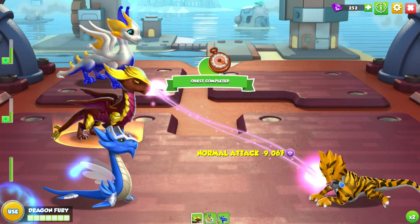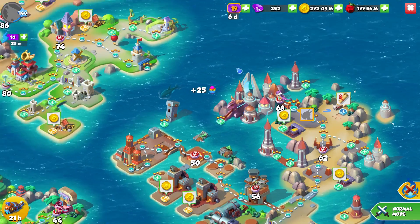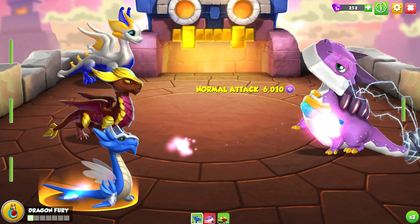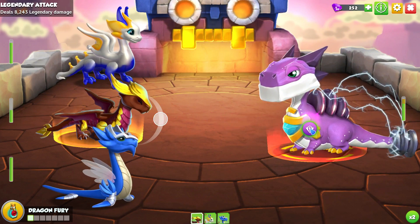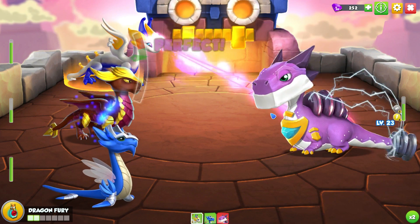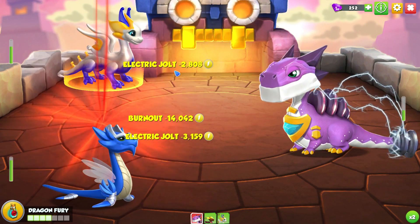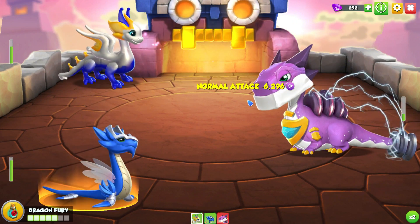These guys just have such high base stats in comparison to epics and commons — that's the main difference. Legendary dragons are so good because they don't have any weakness. And their attack is higher, their defense is higher, just everything about them is better. Even the worst legendary in the game is better than the best epic, purely because the legendary doesn't have any weakness.